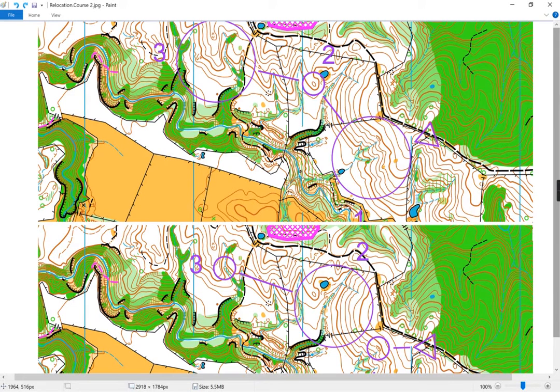The other way to run this exercise is for orienteer A to actually run orienteer B intentionally to nowhere. They might take a wiggly path and drop them off, hopefully in a location that isn't near anything extremely obvious. You can do this by running quite fast so that the orienteer who's following is focused on running and doesn't pay much attention to the surroundings. When you drop them off, they are fairly stumped and will have to relocate, but they're close to their control.